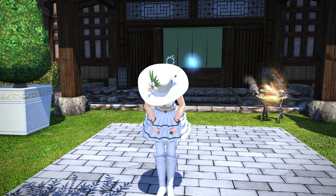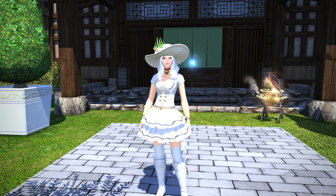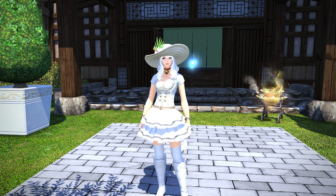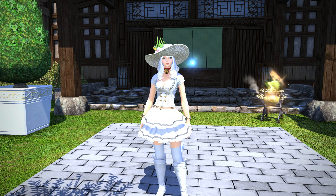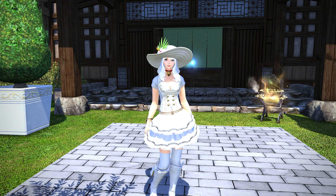Hello and welcome back to another video for Final Fantasy XIV housing with me Meoni. Today we're looking at the Allagan themed housing items that can be acquired as part of drops from the Accursed Horde in the deep dungeon Eureka Orthos, added in patch 6.35.